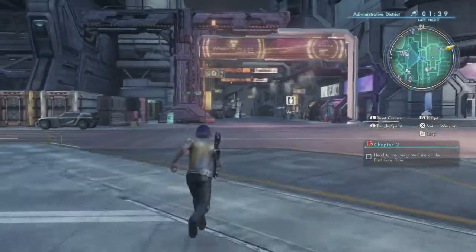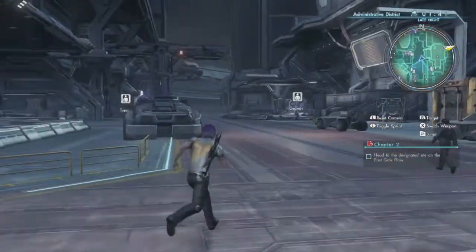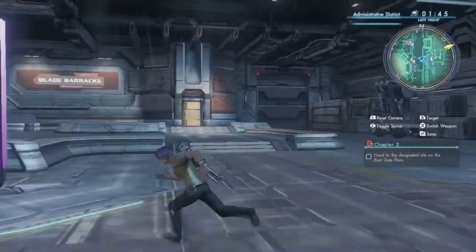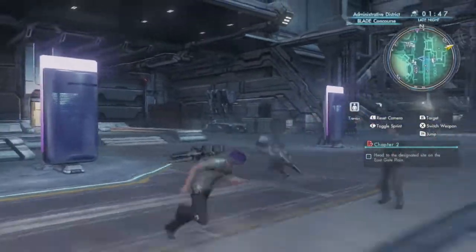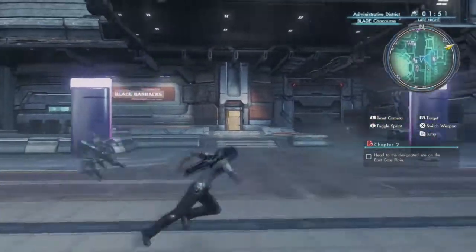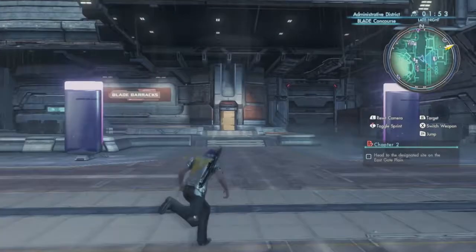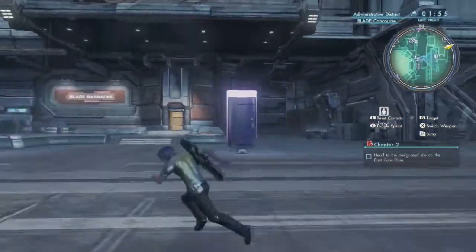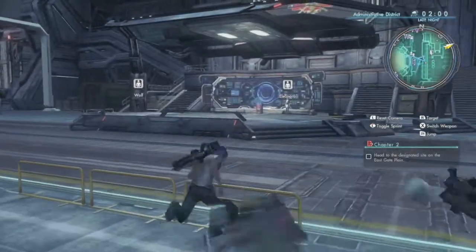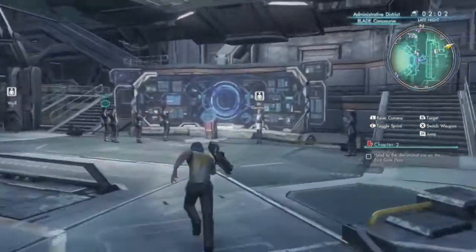Hello guys and welcome to another episode of Badman Gaming. We're gonna go explore the district a little bit and get our affirmed groundings and just kind of show you guys what this whole city looks like as I run in a circle and watch all my characters run in a circle with me. This is our blade barracks, and you guys have pretty much seen most of the administrative district by now.